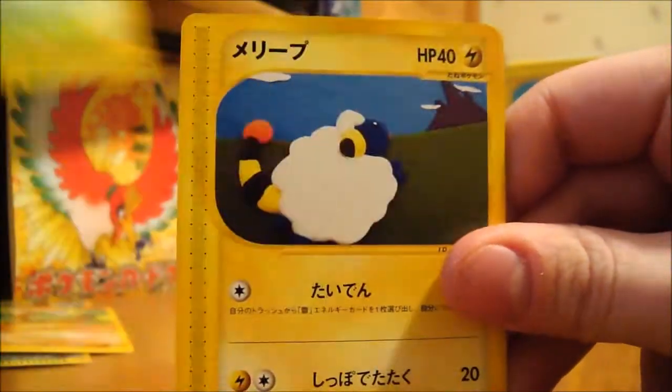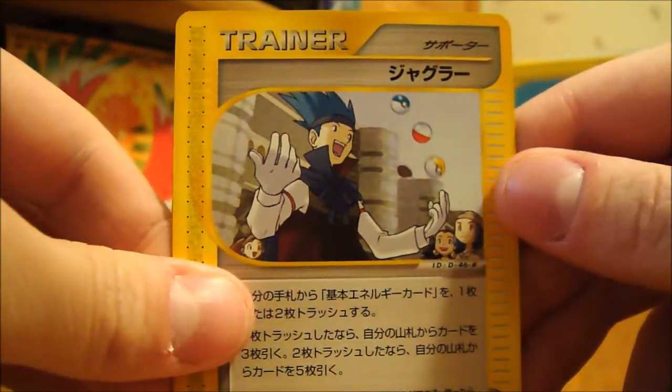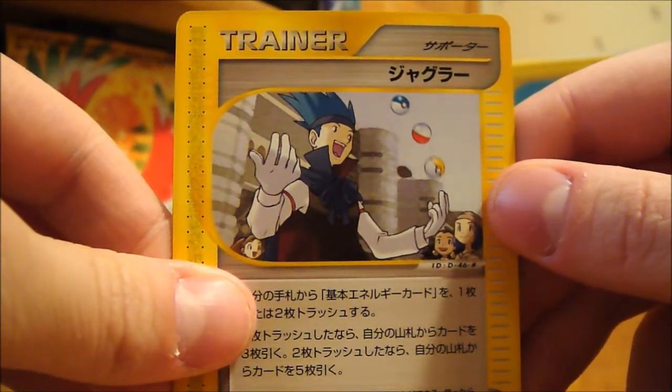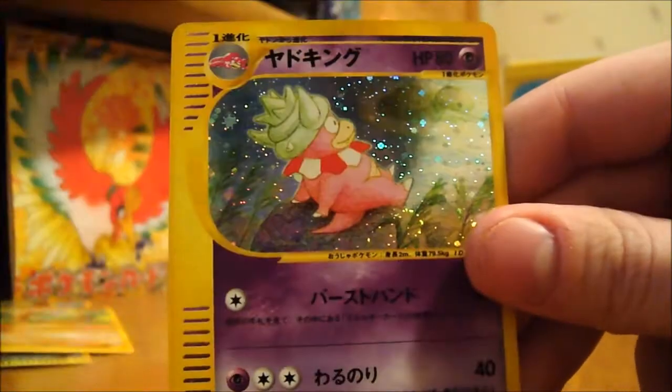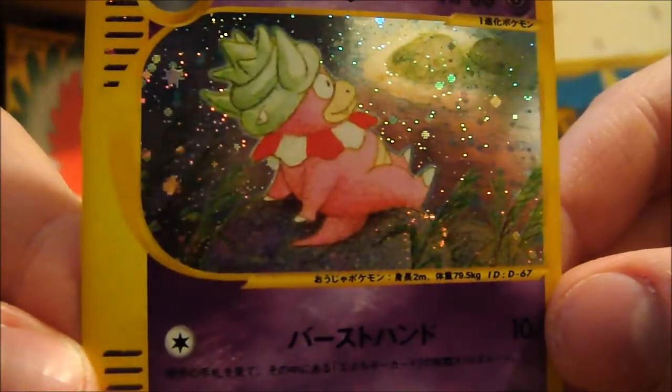Another Scyther, Mareep, Furret, a new Trainer — some juggling guy, I don't know what this one is — and a Slowking Hollow. So the Holo version of that one. Not too bad, I'll take that.